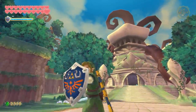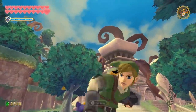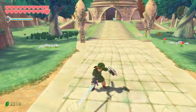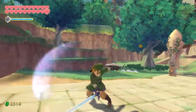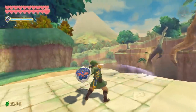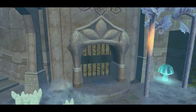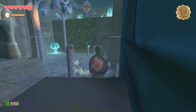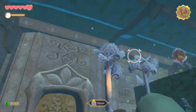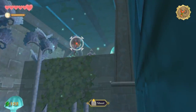Fortunately, the motion controls largely function well. Whether or not they're improved over the original game, as Nintendo has claimed in trailers, is debatable — I couldn't personally notice an appreciable difference from my time with the game. That said, the motion controls are responsive, and I never encountered any significant issues when performing Link's actions. Slashing with the sword by swinging the Joy-Con feels intuitive and fun, and aiming with the controller's gyroscope is much snappier than with the control stick.